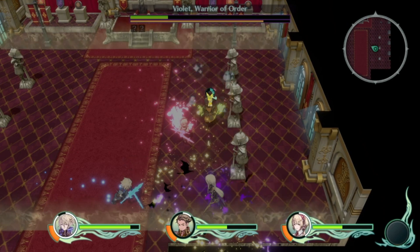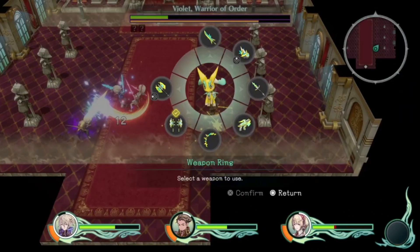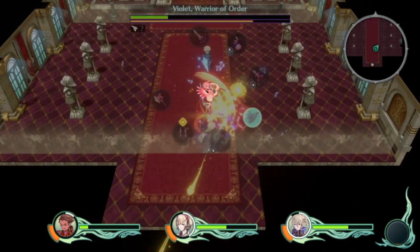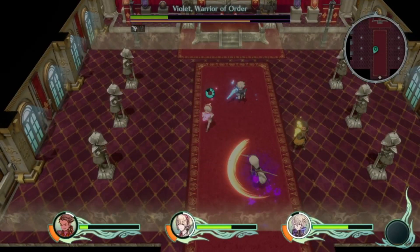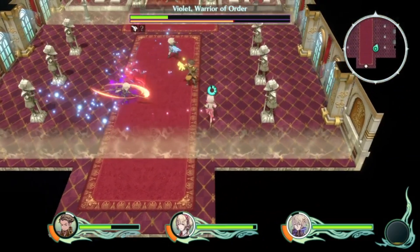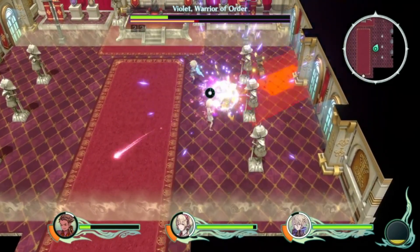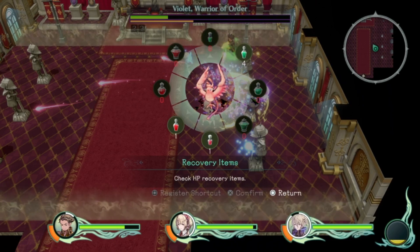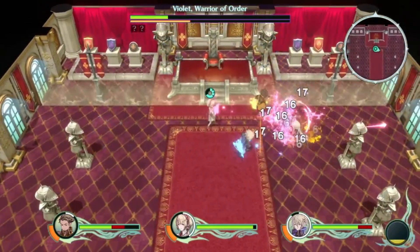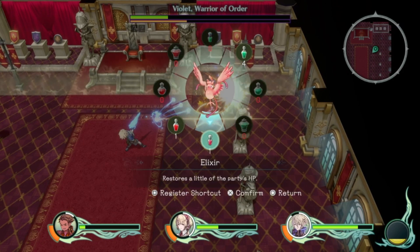Yeah, this fight sucks - case closed. Now you change your weakness again - what is happening? Make up your mind, what's your weakness? I hope I kill you with the next barrier knockout. Do not let your guard down - appreciate it, save my bacon. Changed your weakness yet again. I would rather you didn't - hey, thanks.